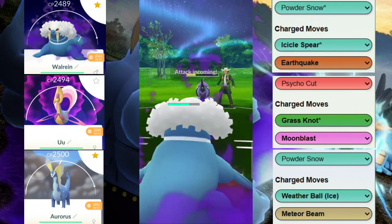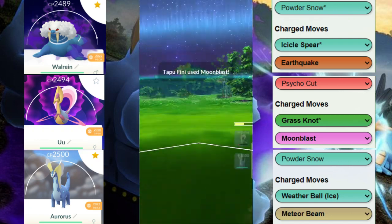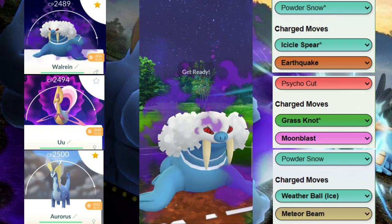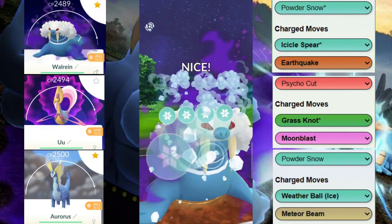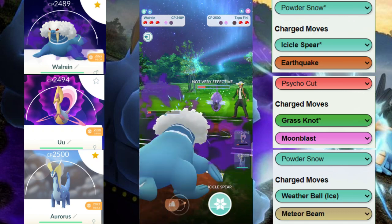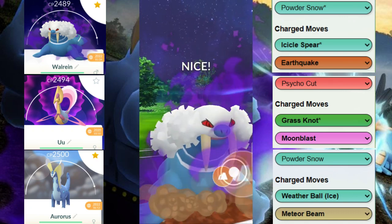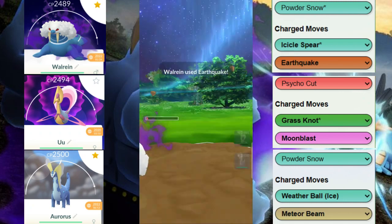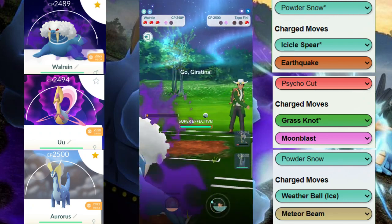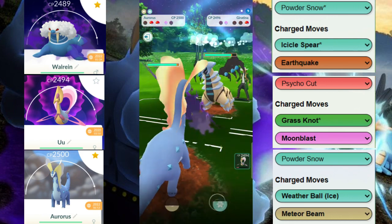We try to throw the bait but they got the move off first. We hope we can tank a Moonblast, and indeed that is what happens. Here is the key play — will they shield? Perfect, we do end up getting a shield back. Our opponent can't get to any other move, so we go for the Earthquake. This is going to force a shield or take it out — perfect. It's GGs because we have another Ice type in the back.